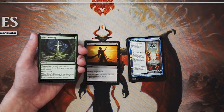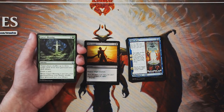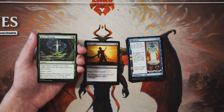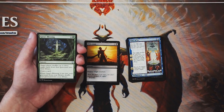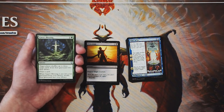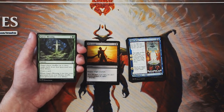Gaea's Blessing is a sorcery for one and a green. Target player shuffles up to three target cards from their graveyard into their library, and you draw a card. When it's put into your graveyard from your library, you shuffle your graveyard into your deck. The last line of text will rarely be super relevant. It does draw you a card so it replaces itself, which is nice in limited — you never want to be down on card advantage. But I don't think this is amazing, and it's definitely not better than Eviscerate.